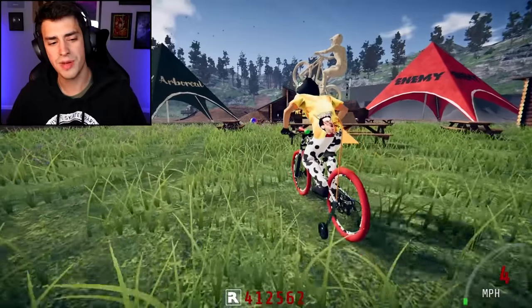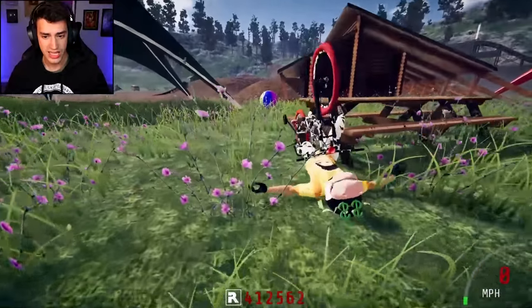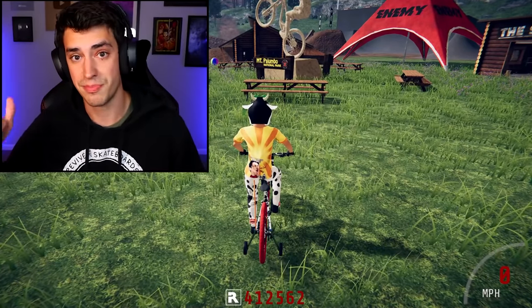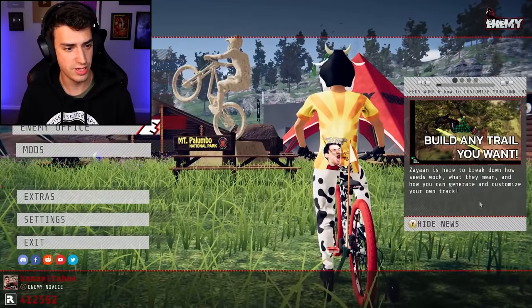It's bike game time, welcome back to Descenders everybody. I'm playing in this camera angle for some reason but I kind of like it. I'm a stupid idiot because remember like over a month ago when I beat the volcano level and it unlocked the kids room level? Maybe you don't remember that but that happened, and then I forgot to play the kids room level but luckily I just remembered yesterday.